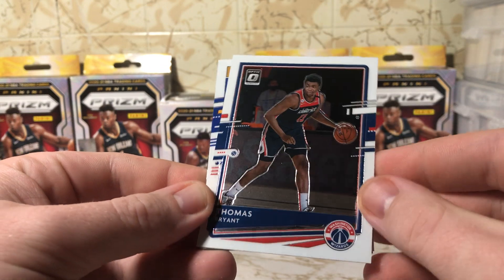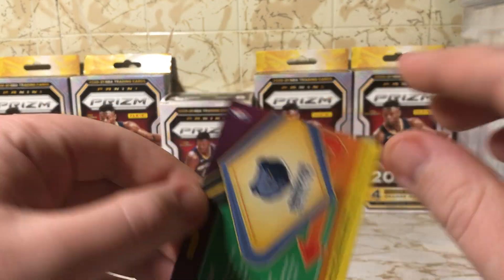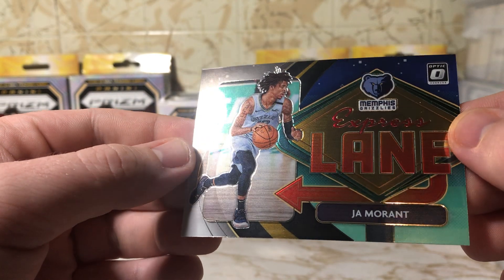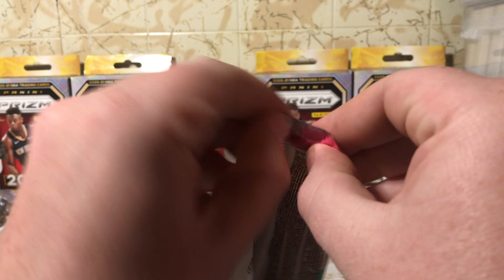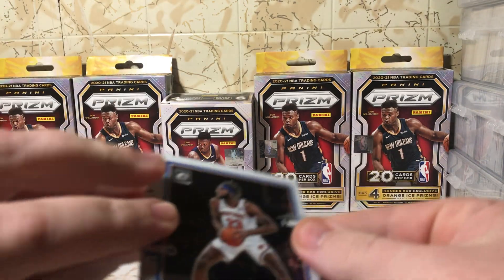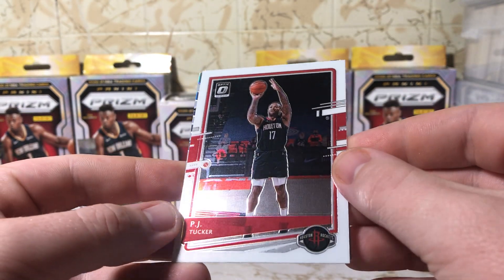D'Angelo Russell, Thomas Bryant, Nico Mannion, and an Express Lane parallel of Ja Morant — doesn't look to be numbered, but way cool looking card. Mitchell Robinson, Isaac Okoro, very nice. PJ Tucker.